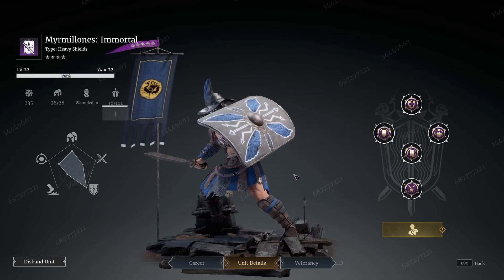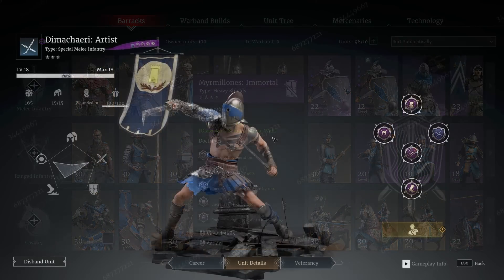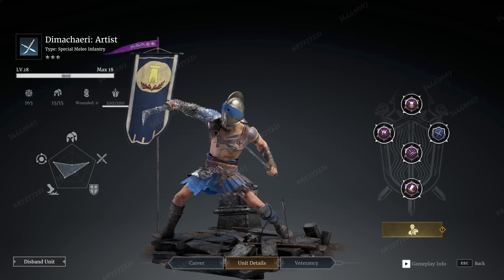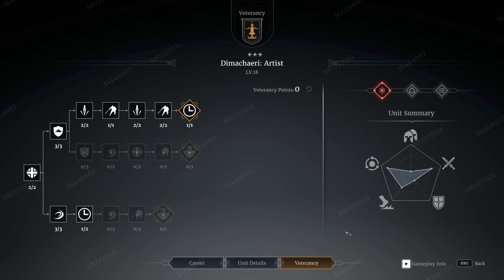They are kind of interesting to get a few characteristic ideas about how the units are performing. So we'll kick things off with a tier 3 — the Dimachariae. I don't know if that's correct at all. They are quite an interesting unit and they play a lot like Sons of Fenrir in my opinion. They are a two-weapon unit that moves very quickly.